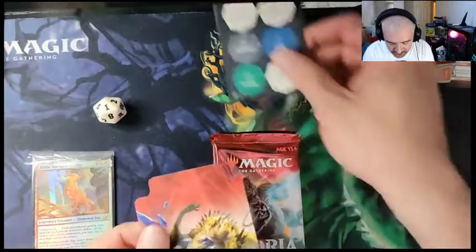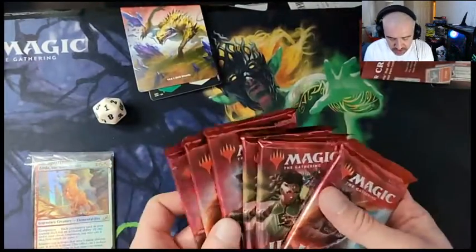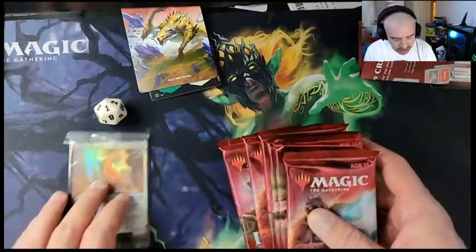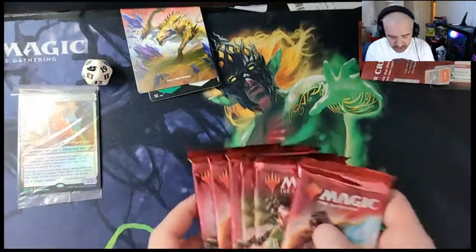We got some tokens here and then a divider. So it comes with six packs and we already got that out of the way. Let's see what we get.